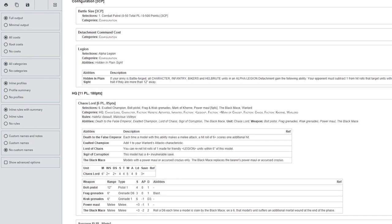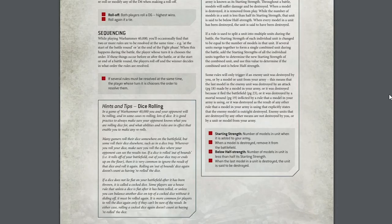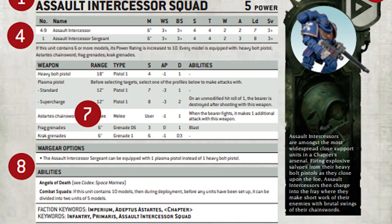There's a lot of pertinent information on these datasheets. M is movement — the number in inches is how far your units can move on the battlefield. WS is weapon skill, showing what they need to roll on a D6 to hit the enemy in close combat. BS is ballistic skill, the same but for ranged weapons. So our Assault Intercessors need a 3, 4, 5 or 6 on a roll to hit with their pistols and grenades. S is their strength in close combat, and T is how resilient they are to harm. We'll refer back to these in the shooting and fight phases later.